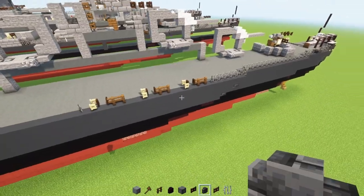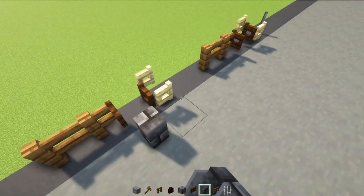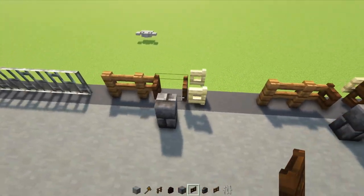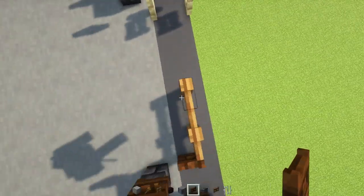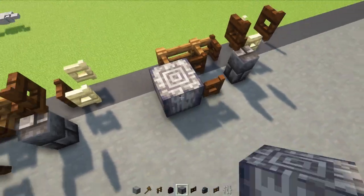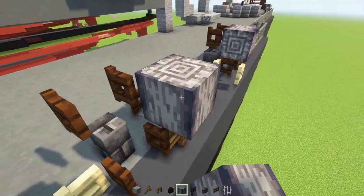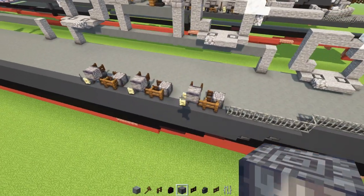Next we're going to go right behind this dark oak fence gate and add in this deep slate brick wall. We're going to do this for all of them at the same time. Then we'll add in a dark oak fence gate on top opening up towards the outside for all of them. Add another fence gate opening up towards the left hand side for all of them. Then we'll add in a polished basalt right side up right next to those fence gates, and add another one - this one going horizontally to the side of that fence gate at the very top.